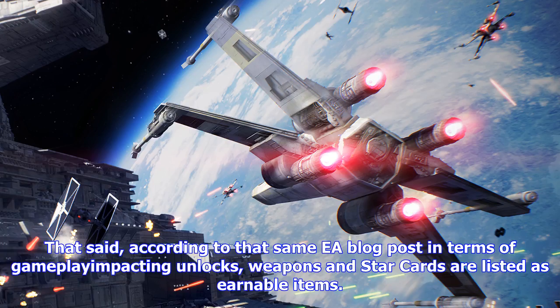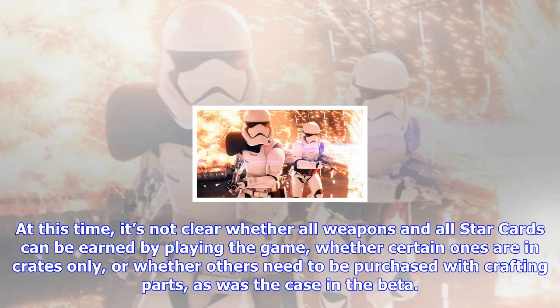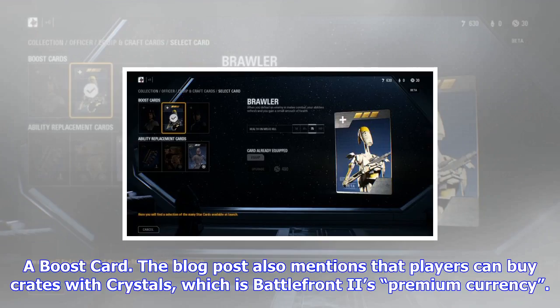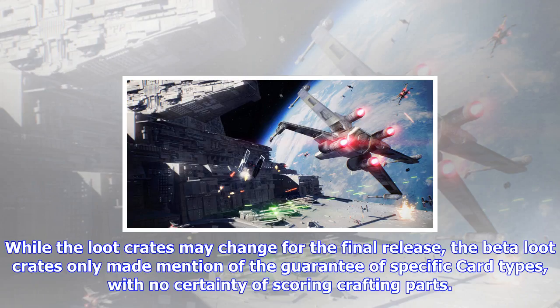Jump over to the blasters, though, and the weapons that RNG had dictated I hadn't unlocked could be bought for 600 crafting parts. You can start to see here why a player might be incentivized to pony up some additional cash. Battlefront II is, after all, a premium-priced product and not a free-to-play game. According to the EA blog post, in terms of gameplay-impacting unlocks, weapons and Star Cards are listed as earnable items. The same post also mentions that crates will also include Star Cards. At this time, it's not clear whether all weapons and all Star Cards can be earned by playing the game, whether certain ones are in crates only, or whether others need to be purchased with crafting parts, as was the case in the beta. At least the blog post mentions that players have to earn the right to upgrade Star Cards and unlock most weapons — you can only upgrade or unlock them if you have reached a high enough rank, which is determined by playing the game. That's at least a better system than what was suggested in the beta.